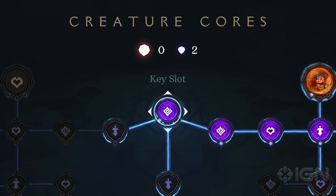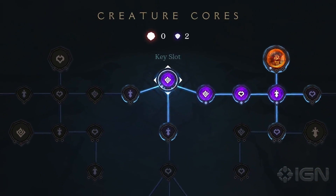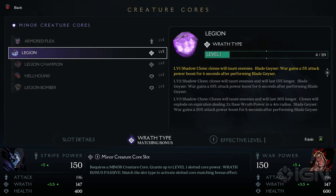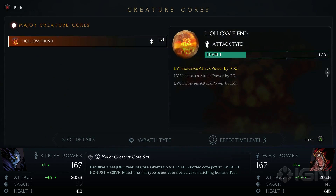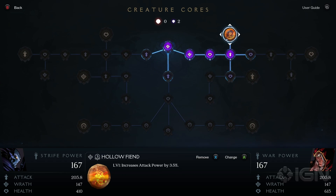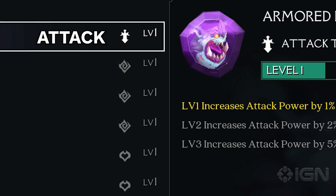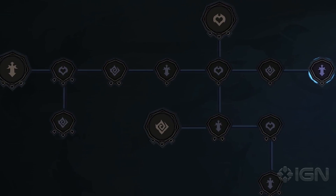In lieu of a traditional level-up system, character progression is handled via something called creature cores. As you defeat enemies, you'll be able to pick up their cores, which can then be slotted into an upgrade tree to gain whatever upgrade is stated on the core. Each core belongs to one of three categories — Attack, Wrath, and Health — and every slot also has the same distinction.